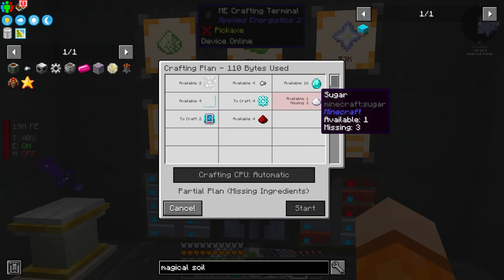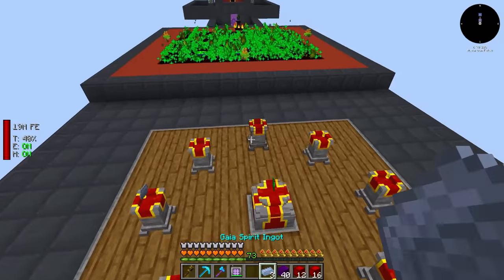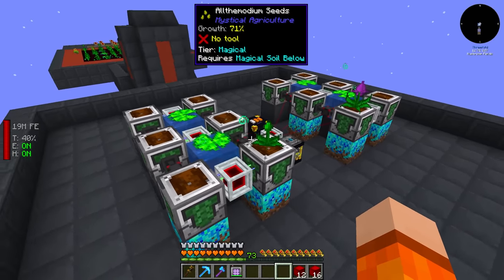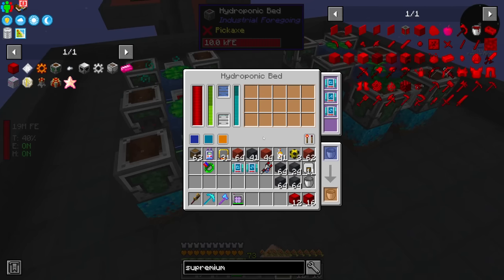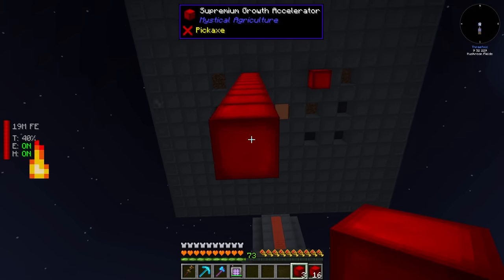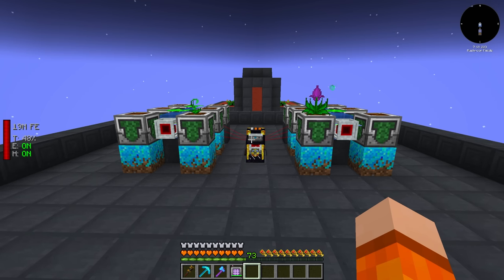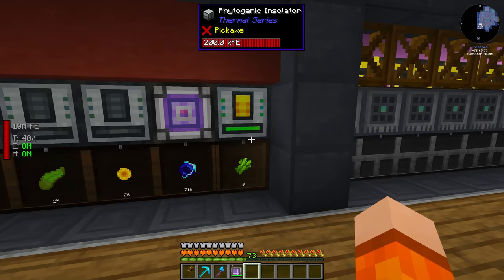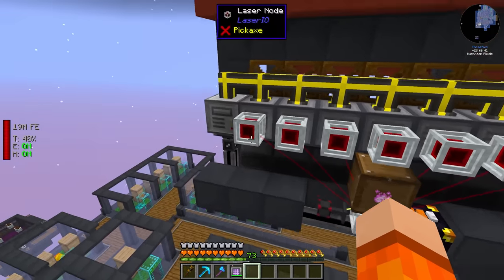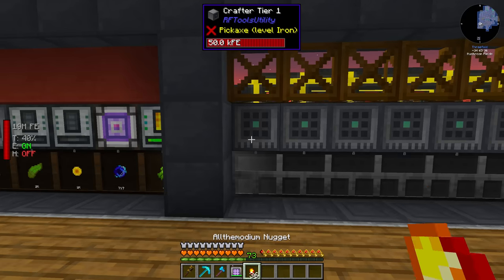Just how fast can we make this? I added lily pads of fertility to increase the growth rate — it does seem faster. I also tried growth accelerators, which can stack up to 64 below the plant, though the difference is hard to tell. To fix the sugar problem I added a phytogenic insulator — not very fast but fully passive. I also added a handful of crafters here filtering from the ender chest using Laser IO — the best mod in this pack by far. This crafts essences into nuggets, which we store in a compacting drawer.